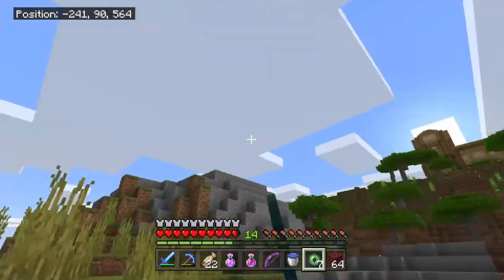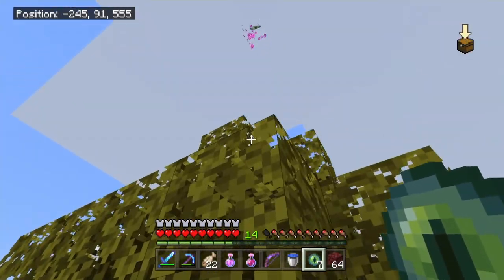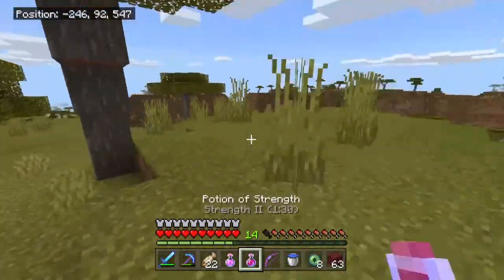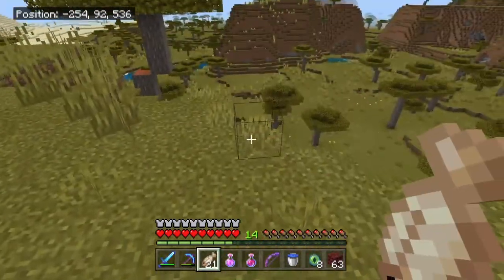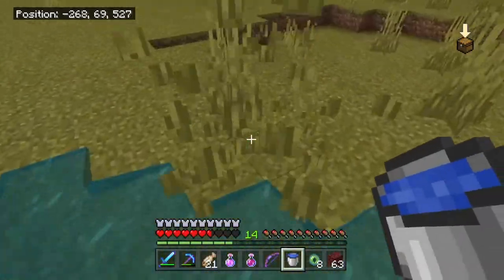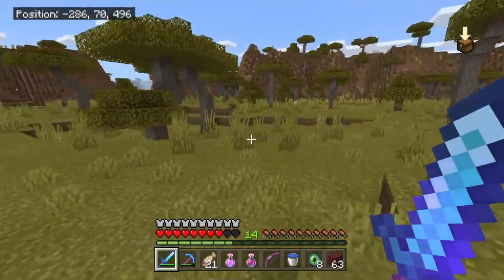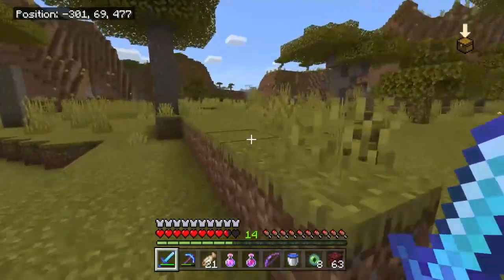I'm going to throw an Eye of Ender right here and see where it goes - it's going off in this direction. I actually haven't explored down here yet. Let's get in the tree and go get our ender pearl back. I actually haven't been exploring down this direction, so kind of interested to see what's going to be down here. I'll come back when I throw my second eye of ender.